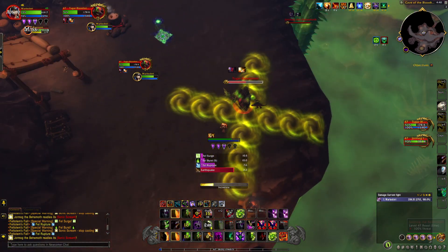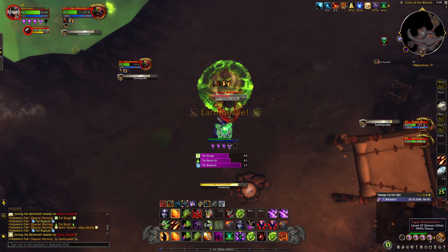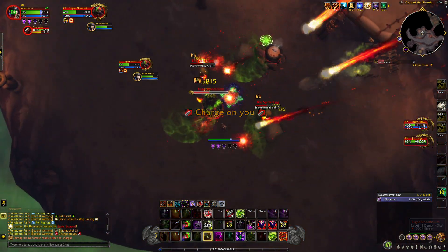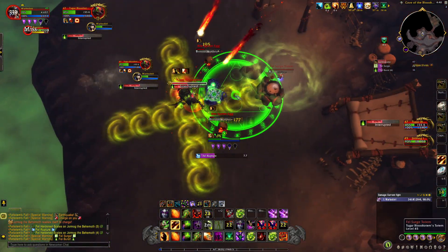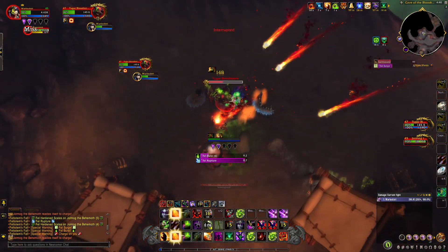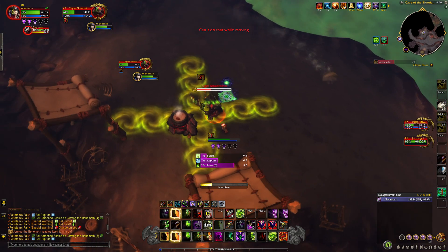Letting one Fell Surge Totem cast go through is generally a wipe. Bile Spitter Egg: an add that will spawn following Earthquake. If the Bile Spitter Egg is not killed before its cast finishes, it will spawn a Bile Spitter. The amount of these will gradually increase as long as Tuger is alive. Bile Spitter: a stationary add that will spawn swirlies under the player, which will do minor damage. Fell Fissure: an X-shaped stone formation that will emerge after a short delay and needs to be avoided.